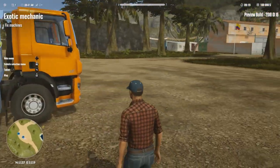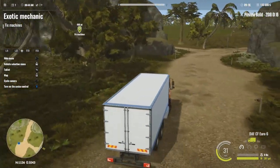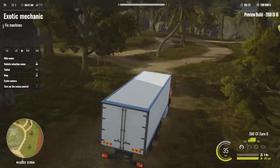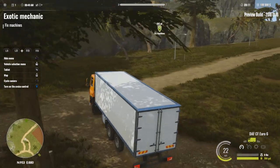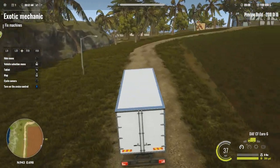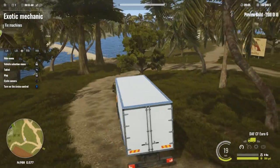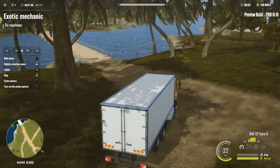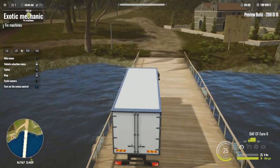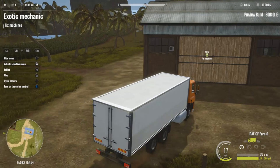Today we're going to be doing some mechanic work — we're not doing any farming — we're taking these machines over to the workshop and just fixing them up. This is a mode called Challenge Mode, which I've featured before. This is yet another mission in Challenge Mode, and I decided to pick this one since it deals with repairing vehicles. You can clearly see by that big bright logo at the top right corner it says Preview Build, which means this is not the full retail release, so things are subject to change before the game launches next month.